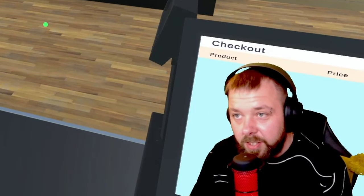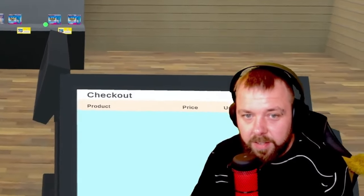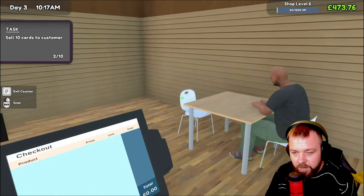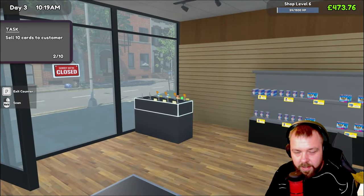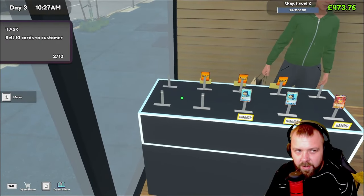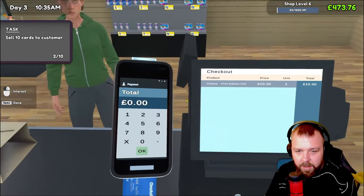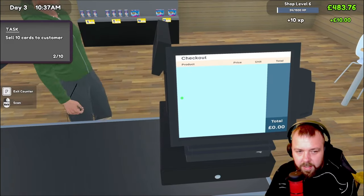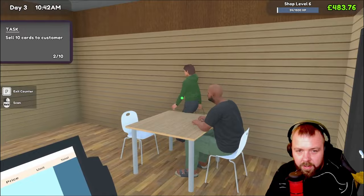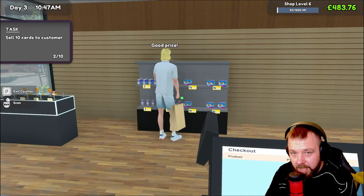We spent the money yesterday stocking up the shelves. I don't really want to spend any more restocking. We've only sold card two out of 10 but there's three cards gone — so how does that work? We must have sold three cards to customers surely. Sell 10 cards to customers — unless he bought the card and sat down there, which means they haven't left yet, so it hasn't really counted.